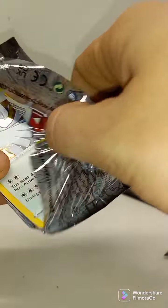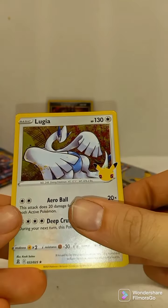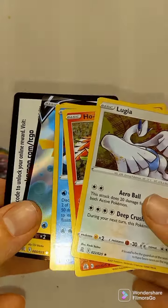Next pack, Celebrations Elite Trainer Box. See what we got here — Lugia, Ho-Oh, Kyogre, Surfing Pikachu V.